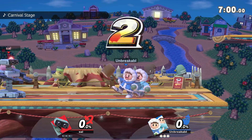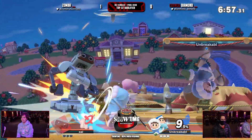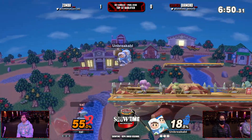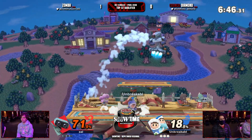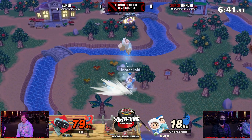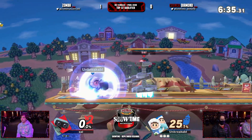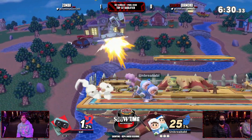We are going to Smashville. Diamond put on a really good performance last set, to be honest. Some disjoint — alright, let's go Diamond. Zamba's out and now he wants blood, but Diamond's not going to give it to him. Perfect shielding the gyro — nice call out! He killed him off the roof with up special. Excellent work from Diamond right there, that is a massive call out.